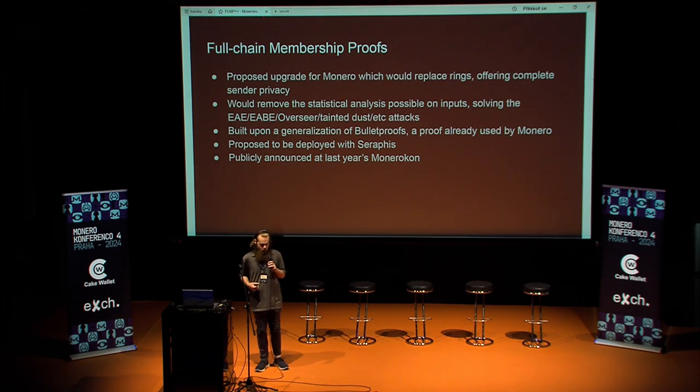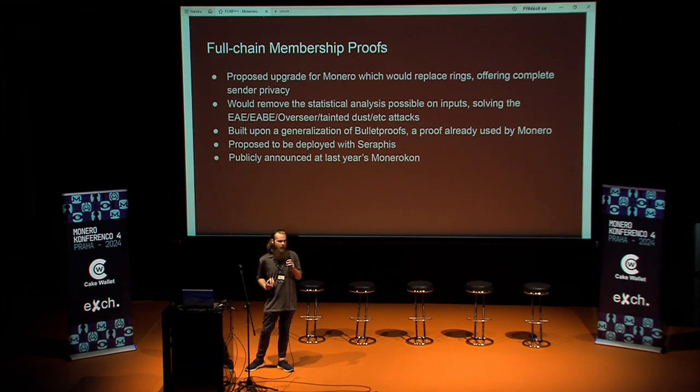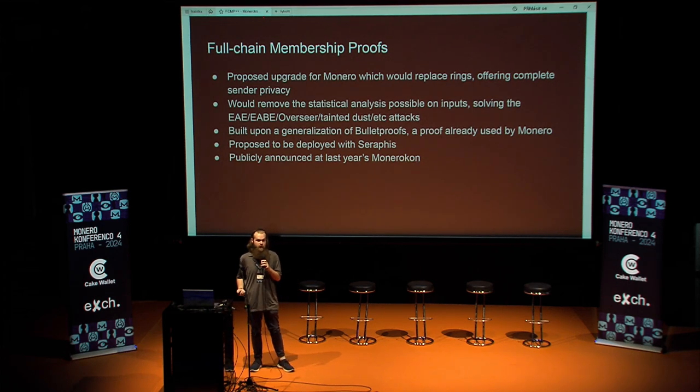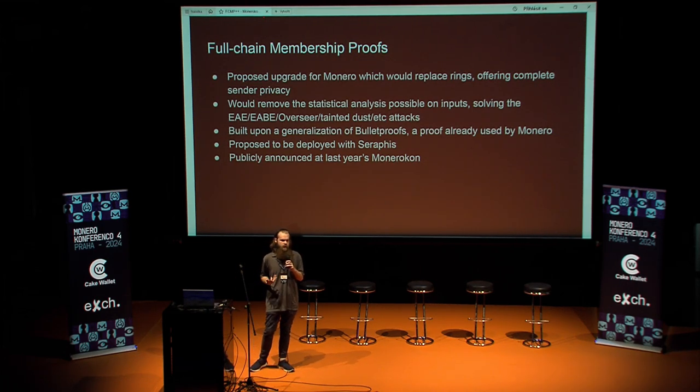Basically all of it boils down to: if I send your address 10 different instances of one Monero, and then you make a 10-input transaction where every single one of those rings — for every single input with 16 ring members — every single one has an output I flagged, I can say you're almost certainly consolidating the 10 instances of one Monero I spammed you with. That's a horribly egregious case. And even with just two outputs, this can be very devastating.